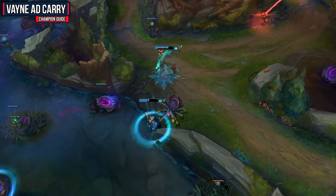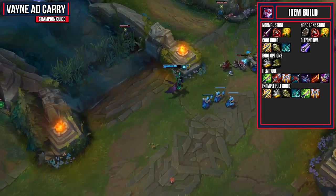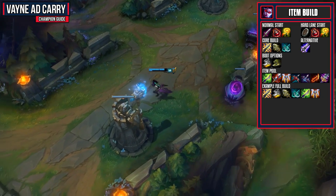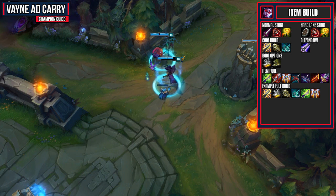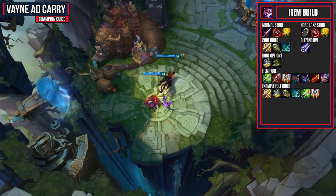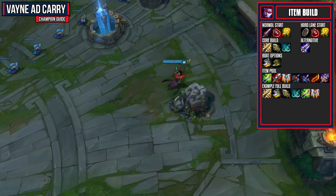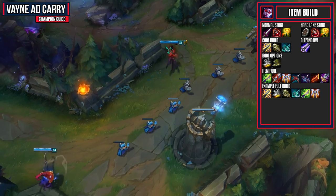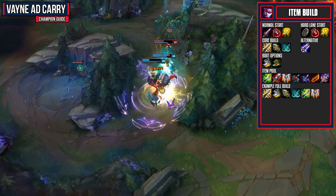Let's finish off with the item build. Start with either a Doran's Blade, health potion, and warding totem, or a Doran's Shield, health potion, and warding totem — Doran's Blade if the matchup is easy, Doran's Shield if they're going to be really pokey. For my core build, I like to go Static Shiv, Infinity Edge, and Phantom Dancer. I also like to get a BF Sword before the Static Shiv just for the damage — it works really nicely with Tumble. This core build gives you a decent amount of attack damage, lots of attack speed and crit, and increased crit damage, which with Tumble maxed means you'll be doing an absolute ton of damage. If you need early sustain or are against a very tanky team, you may want to rush Blade of the Ruined King instead. For boots, usually go Berserker's Greaves for damage, or Ninja Tabi against a high AD team.